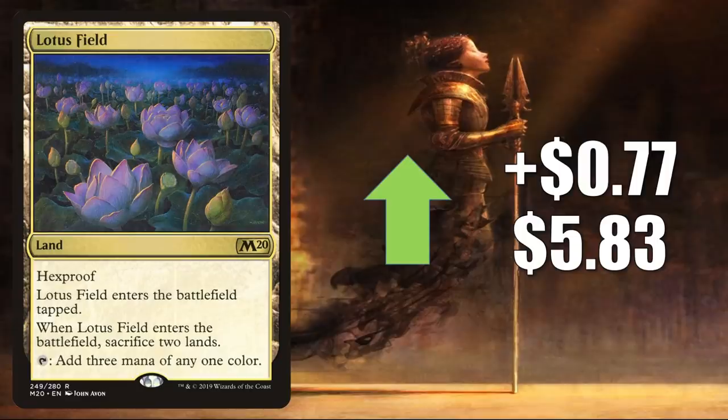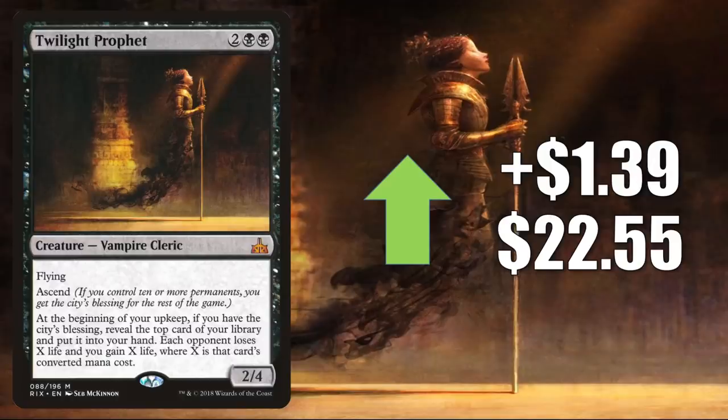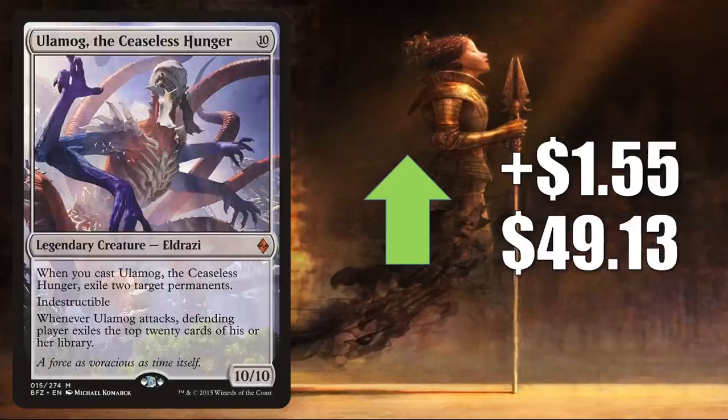Number 4 is Lotus Field, going up $0.77 to $5.83. This is a card that sees play in Pioneer Lotus Combo and in Modern Jeskai Control. It also sees a good amount of Commander play. Number 3 is Captive Audience, going up $0.78 to $3.40, with increased Commander play in Gyruda Doom of Depths, Blim Comedic Genius, and other new builds. Number 2 is Twilight Prophet, a very popular Commander card in Edgar Markov builds, now seeing play in newer builds like Liesa Shroud of Dusk and Belby Corrupted Observer. It goes up $1.39 to $22.55. Number 1 is Ulamog the Ceaseless Hunger, going up $1.55 to $49.13. Found in Pioneer Mono-Green Planeswalkers; in Modern it's in Tron; Legacy Mono-Green Cloud Post; and it sees Commander play in Kozilek the Great Distortion builds and new decks like Belby Corrupted Observer.